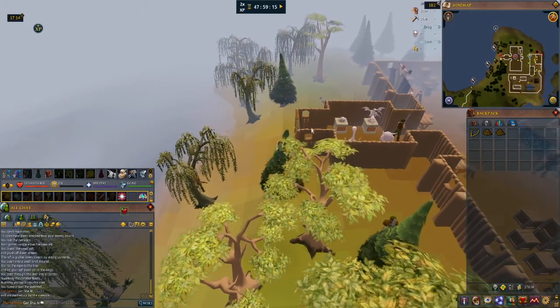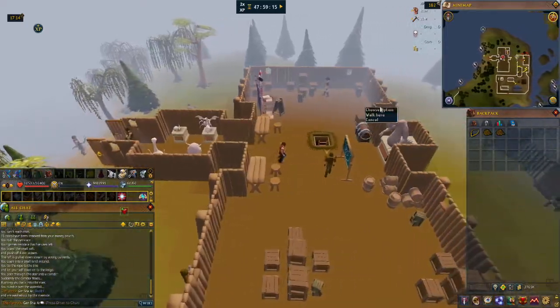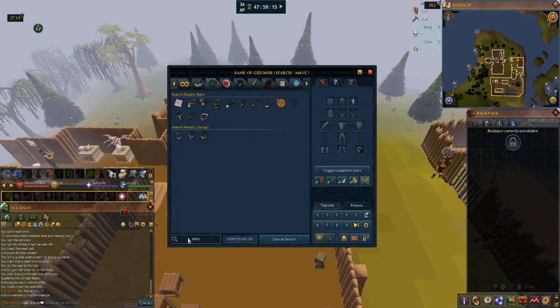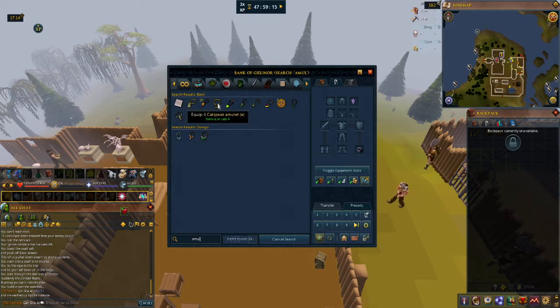Funny thing — I'm pretty sure I destroyed Glarial's Amulet and I'm going to have to go back to get it. So we're going to have to go do that. Ice Amulet, First Age Amulet, Camulet, Desert Amulet, Crocspeak, Amulet of Glory, Cramulet...